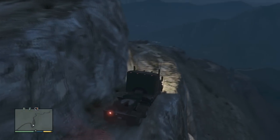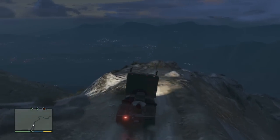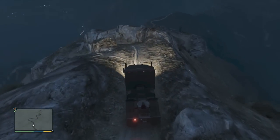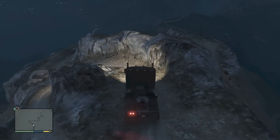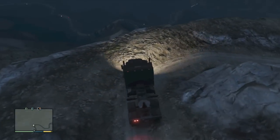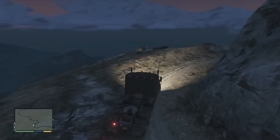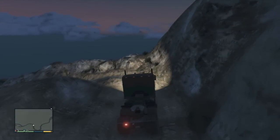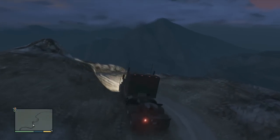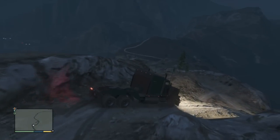Whoa, the amount of suspense when you're right on the edge of a corner is insane. If you guys think coming up Mount Chiliad in a semi is hard, try going down it - it's crazy. Slow down! So close to the edge. Inch it around the corner - there we go. Come on, using the brake and the e-brake at the same time.